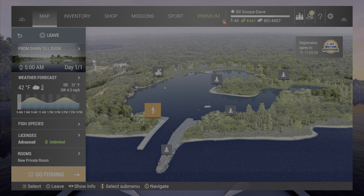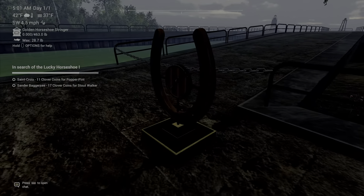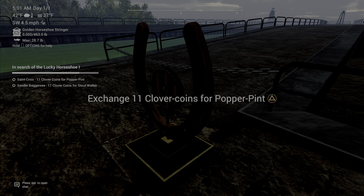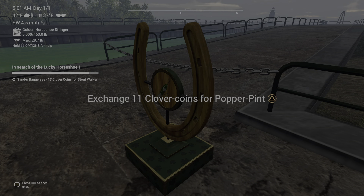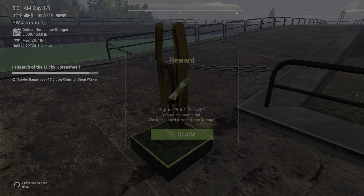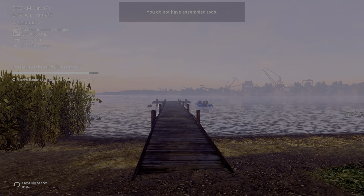At St. Croix Lake Michigan, spawn at Dusk Till Dawn, turn to your right, and the horseshoe is right there for the Pumper Pipe. I also want to note that all these missions are repeatable — you can click them again. At Sander Bagger C, spawn at the Southern Dock boat dock spawn.